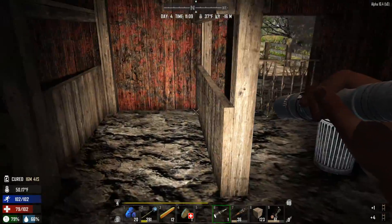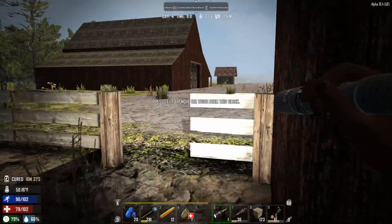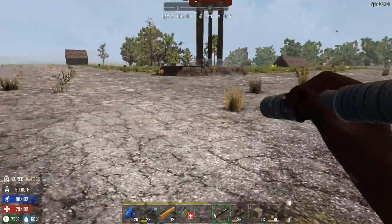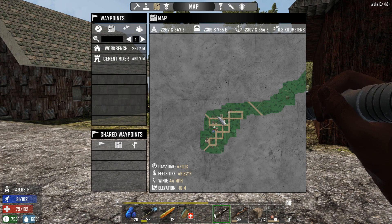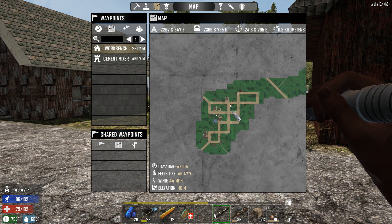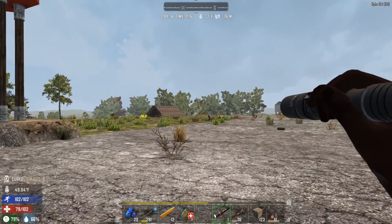We don't have much left though in this city, unfortunately. Let's get out of here. I'm going to take a quick look at the map and see if there's anything around this area that I haven't looted yet. I'm pretty sure I got all this here. I'm going to head down this way and check down there, do some last minute checks.